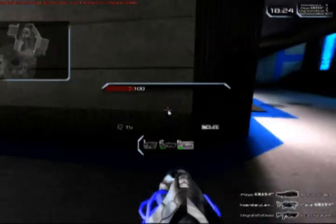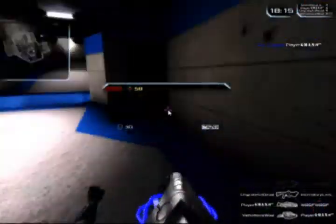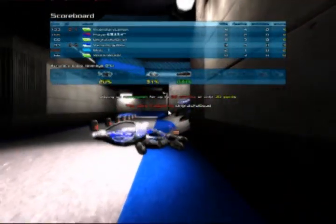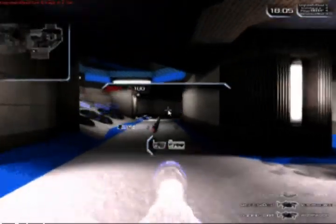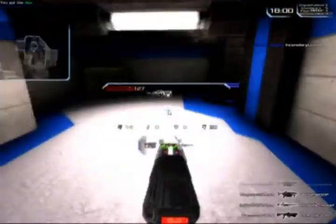I pick up the Krylink, which is like a plasma shotgun type thing. It fires a purple laser type thing in a large spread. I get Player D-Man with that Krylink blast, but then Ungrateful Dead comes and gets his revenge on me.